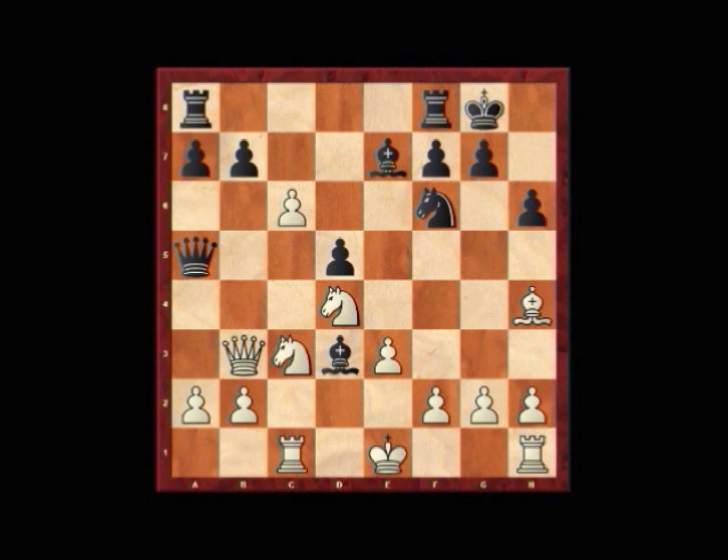For instance, queen takes b7 is also strong, but humans don't play this way when the king is in the center, so this is much more of a computer type move. So after c6, bishop c4, queen a4, queen c5 for Lupalesko.